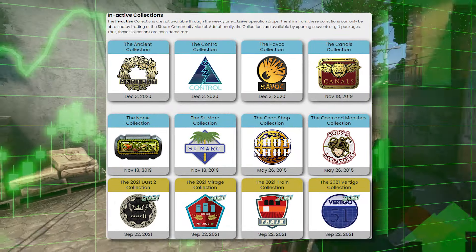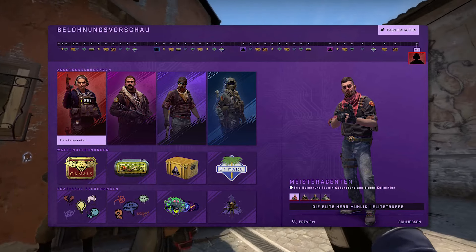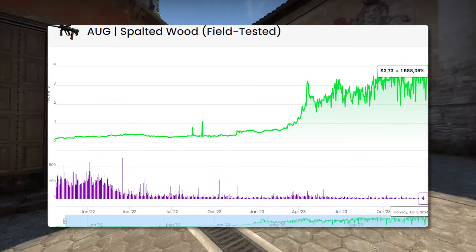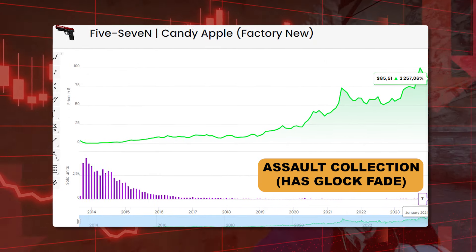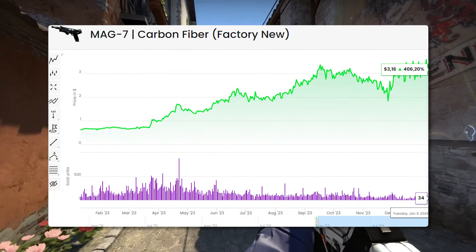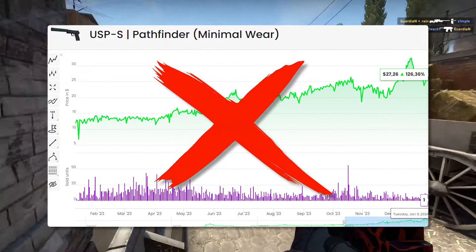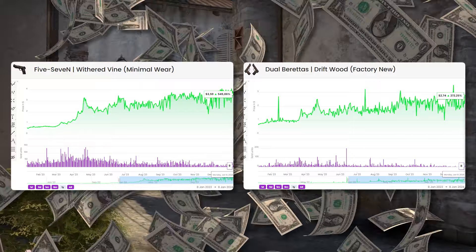Another safe, profitable, and proven investment has got to be those discontinued collections. However, they're not all created equally. I like to talk about the collections that came from Riptide, Broken Fang, and Shattered Web — these are going to be the discontinued collections from these operations, and they've made a significant amount of profit over the past year. If you're going to go into this area, you would probably look at either Broken Fang or Riptide collections, as these are going to be a little bit more profitable, especially comparing them to Shattered Web. Shattered Web is a little bit more expensive at around $2-$3 for a gray skin, making Riptide and Broken Fang much more profitable investments.